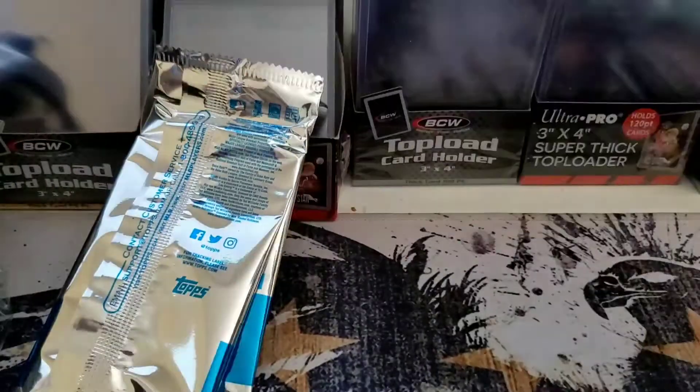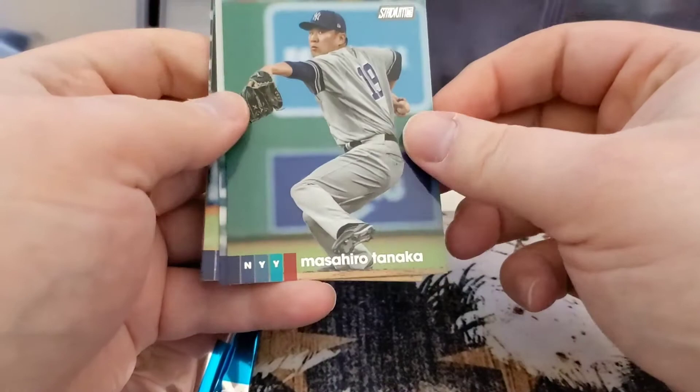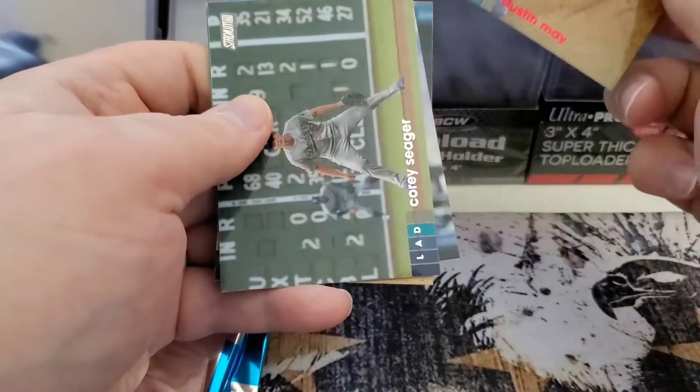Let's see if we can get a Lewis Robert out of here, that'd be a nice pull — not even sure if he's in the set. We got Tanaka, Meadows, Grichuk, a red Dustin May — that's a good one — and Corey Seager.